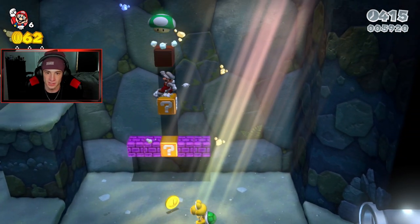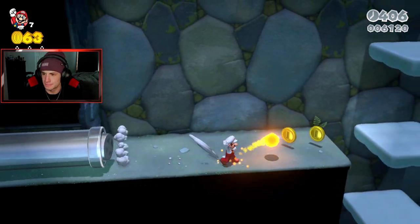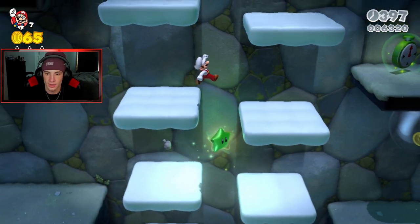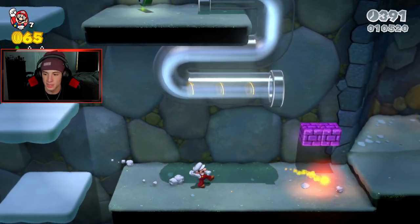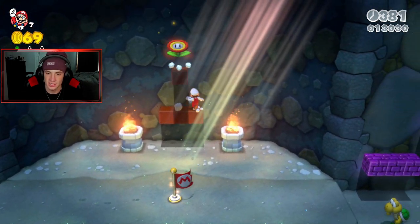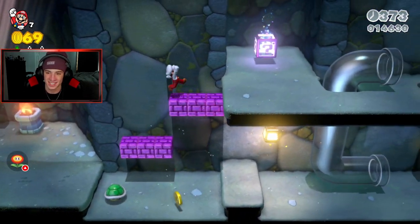I'm looking for all these green stars. Hopefully I didn't miss one — there is one over here, that's the first one. I missed my jump, but we got a checkpoint. I spotted both those little torches and was like, there's got to be something in here — my Mario instincts kicked in.